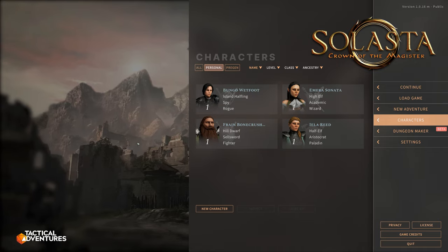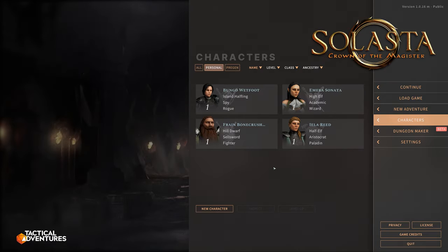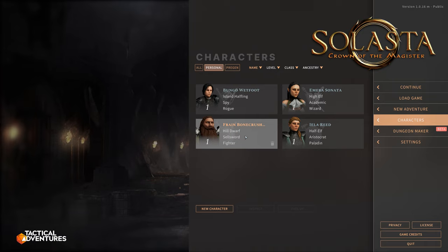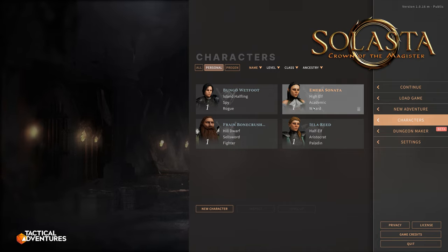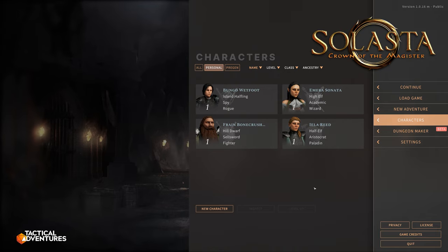I made four characters myself. You can make as many as you want, but I figured I'm going to play with these four in this campaign. So we have Frane Bonecrusher — he's actually a reference to a character I'm using in a Lord of the Rings D&D campaign right now. He's a Hill Dwarf, Sellsword background, and he's a Fighter. Then we have Bungo Wetfoot, a Rogue, an Island Halfling, background is Spy. Then Emera Sonata, a High Elf Wizard, background Academic. And Isla Reed, a Half-Elf Paladin and Aristocrat.